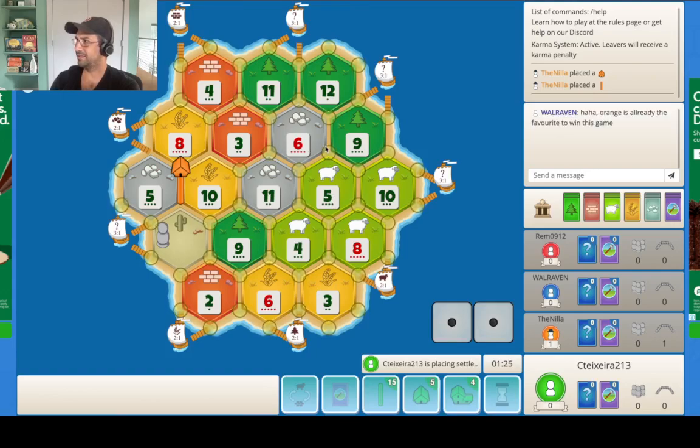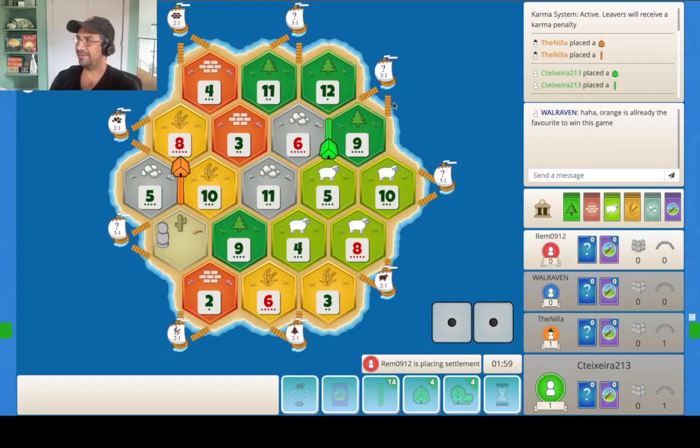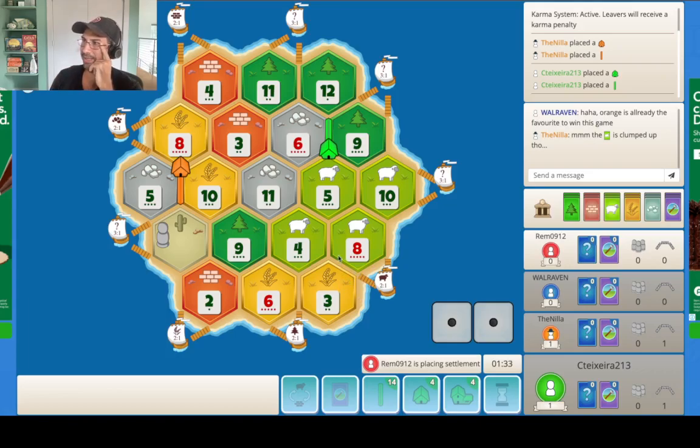But which is already the favorite to win this game — are they? We'll see about that. I mean, they're in good position, sure. But I wouldn't count us out either just yet. We've got some options here. I do think someone takes this, though. I do think the sheep port goes. We might need to take the sheep port so he doesn't take it. We'll see.